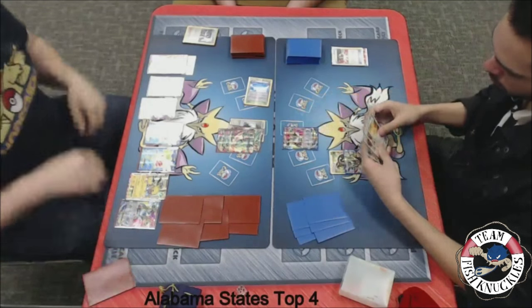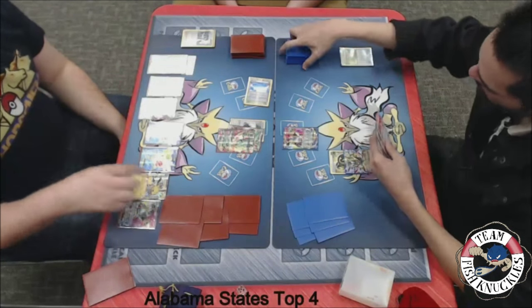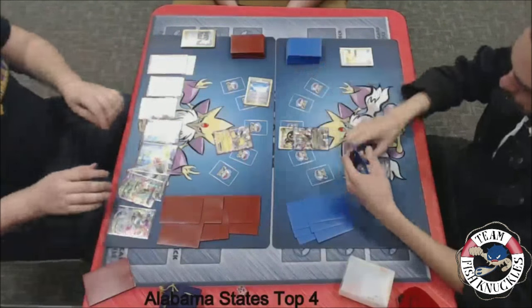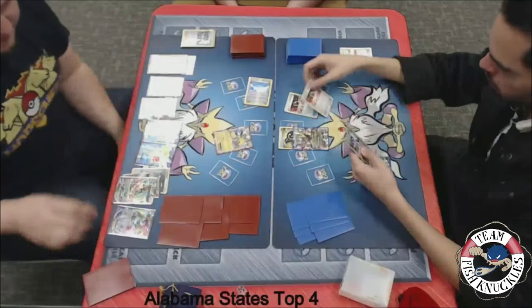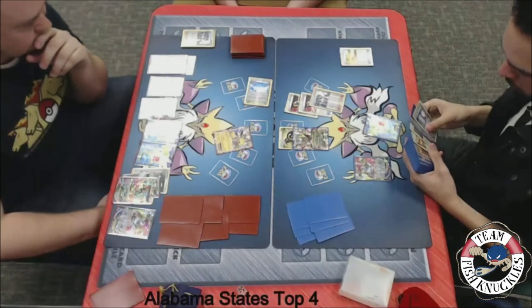Jose has an Escape Rope, so he's going to use it — sending up the Giratina. Blake sends up the Jolteon, which has that free retreat, which is fairly nice. The Giratina comes up. We see an Ultra Ball discarding an Ultra Ball and a Sycamore to get out a Shaymin, which lets Jose draw more cards with Shaymin and then use a Supporter card to draw even more.